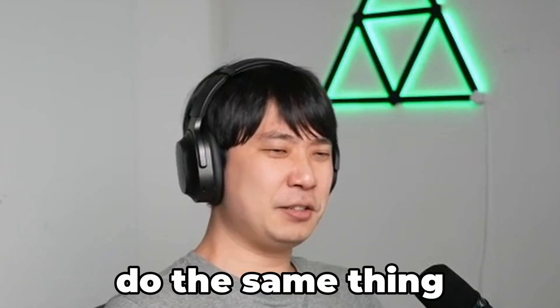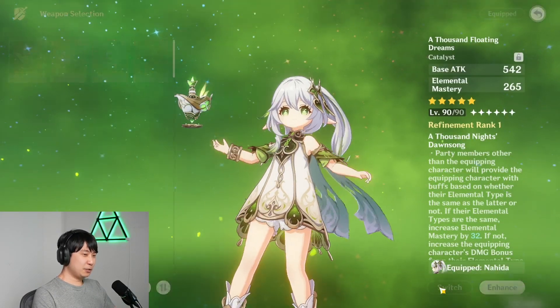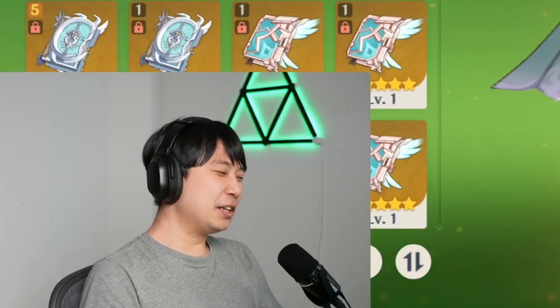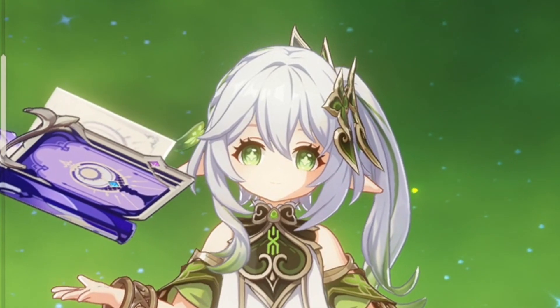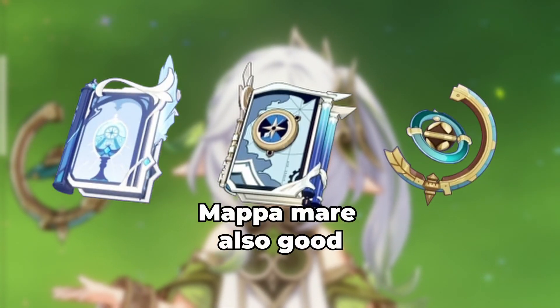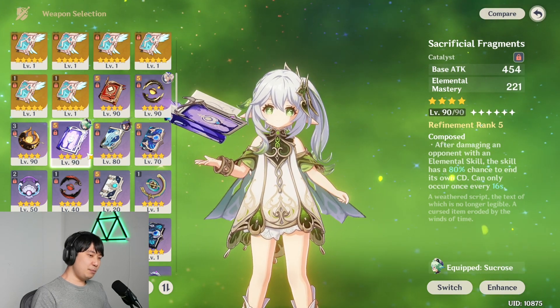Another thing — a lot of you are probably wondering: can my Nahida do the same thing without the best-in-slot weapon? Because of that, we might want to change it out with something else. We could use Memory of Dust, but the way we use her, I don't think she'll be great with anything that gives attack. Anything that gives EM would be really nice. So for example, Sacrificial Fragments. There's also Wandering Evenstar, but since we have Sacrificial Fragments, I'm going to use this — because what if she can use her E twice?